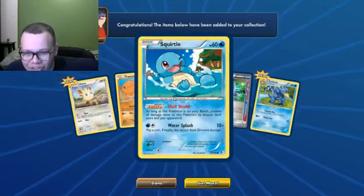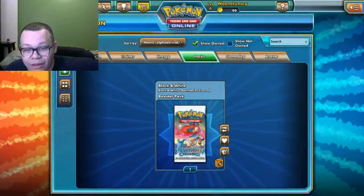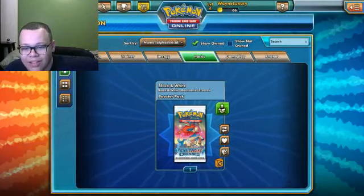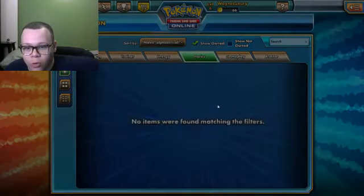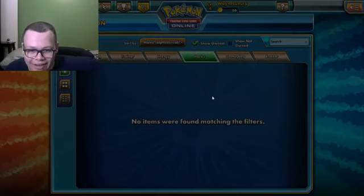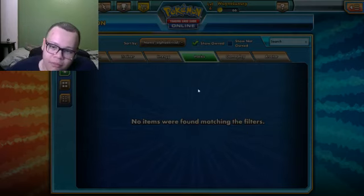Squirtle — obviously, back to the throwbacks. Last one right here, this is the moment of truth. This is where we get the EX card. Big hopes and dreams on this one. Oh no, it's snagging — that's a good sign, it means it's something good. It'll keep snagging out.